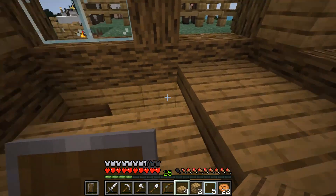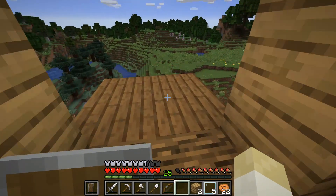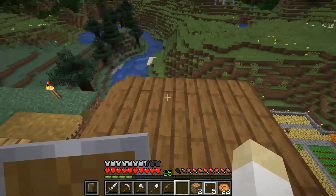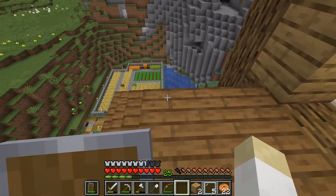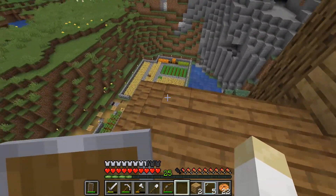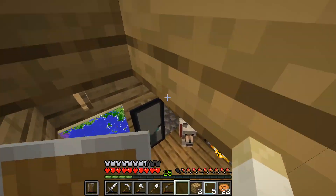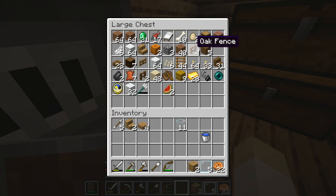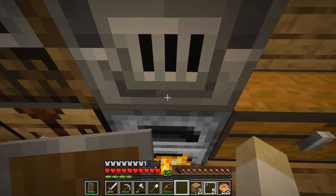Torches - we'll just stick one there for now. Fences - I would kind of like a fence going around here. But that might be quite constrictive. Well, we'll try it anyways, and if it doesn't work we can always get rid of it. So fences - we have oak fences. Kind of want a bit of contrast, so we might go - now hear me out on this - we might be ballsy and use some birch.